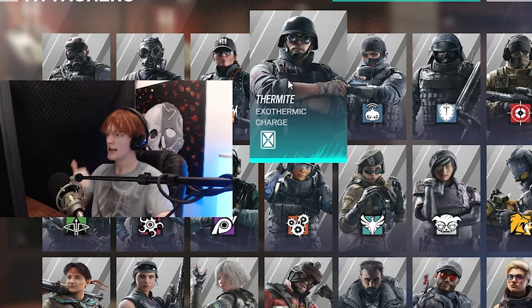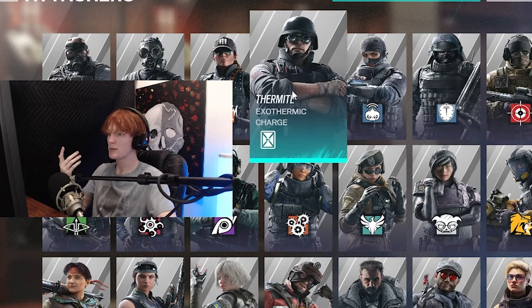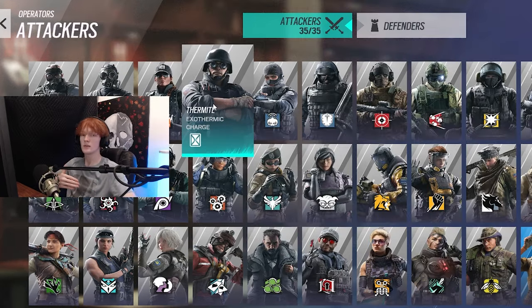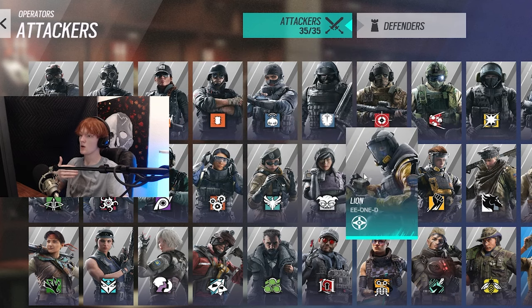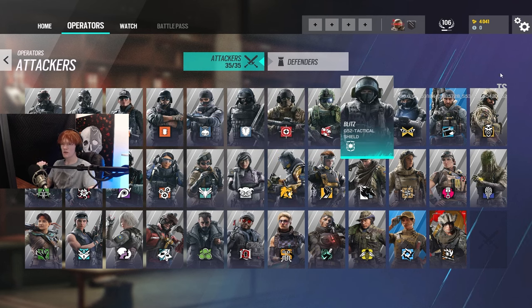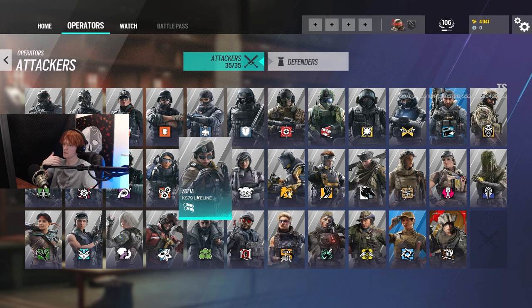On attack, you have entry fraggers — people who are meant to get kills in the beginning of the round. These include Ash, Glaz, Blitz, Blackbeard, Noc, Finka, Amaru, Yana, Grim, and Zofia. You also have supports — people who are meant to use their utility to win rounds. And then flex operators, who are able to do both.